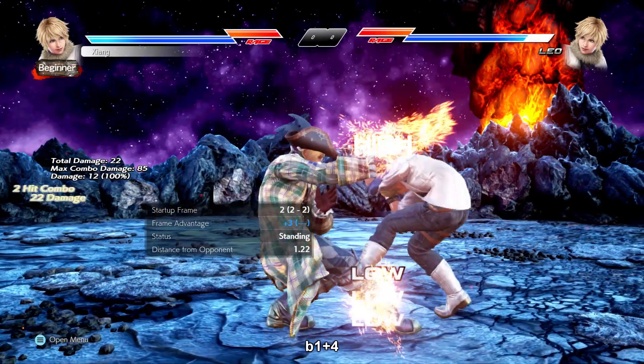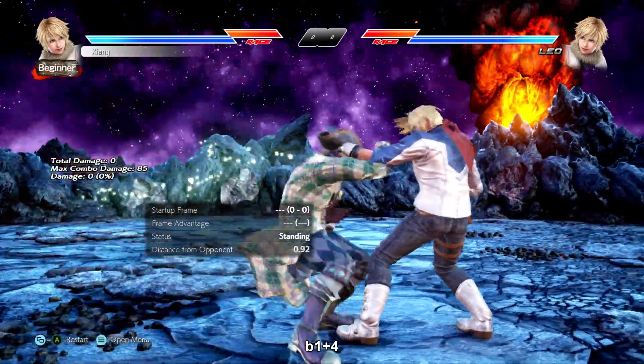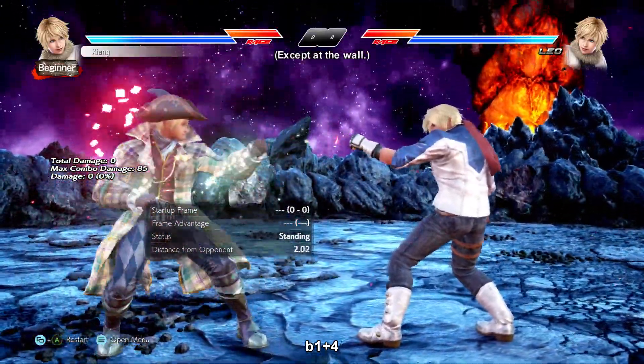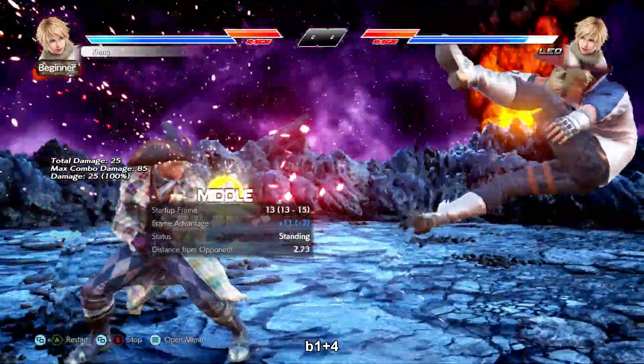Back 1+4 is an i19 high-low, plus 3 on hit, plus 16 on counter hit for a free back 2-1+2. Technically down forward 2 is free as well but since it forces crouch it won't launch and up forward 4 won't reach. Like Julia's or Josie's, blocking or parrying the low is the best defensive option and the low is negative 13 on block.